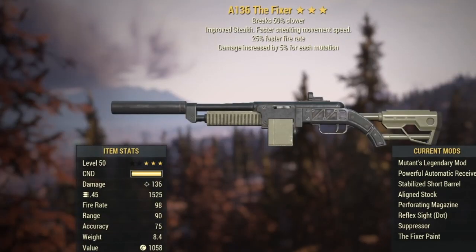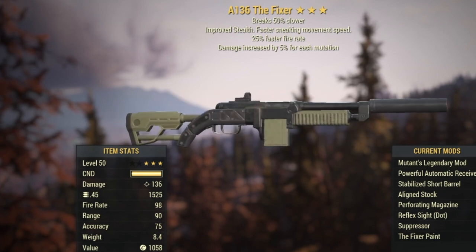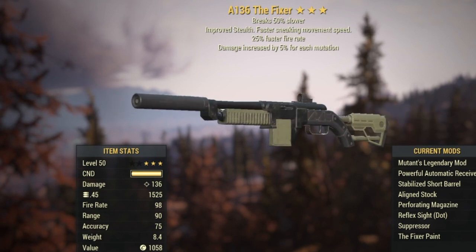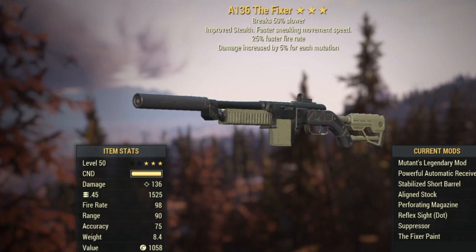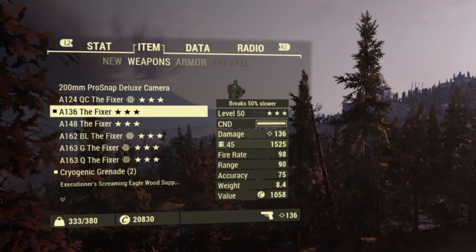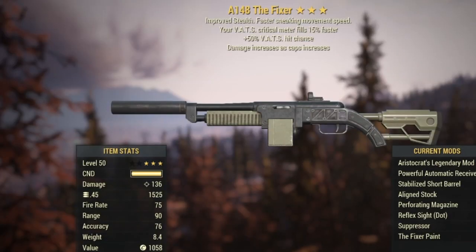Next up: mutations. Adding a mutations prefix takes it up to 136 — a 5% per mutation, maximum 5, so 25%. That's a 12-point difference, bringing you to 136 with that prefix.